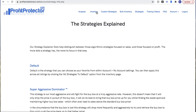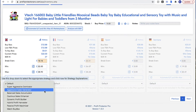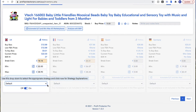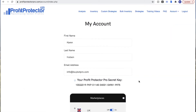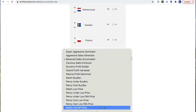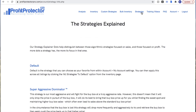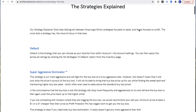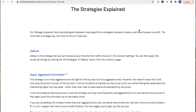On your inventory you can choose which strategy you want each marketplace to be following. Your default strategy can be set by going to your account, then My Account, and coming down to default repricing strategy to set which strategy you'd like as your default. If you want to read about each strategy individually, click the strategies tab at the top of the page and it'll give you a little overview of each strategy to help you decide what's best for you.